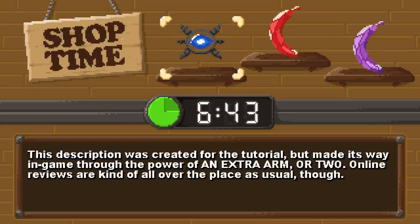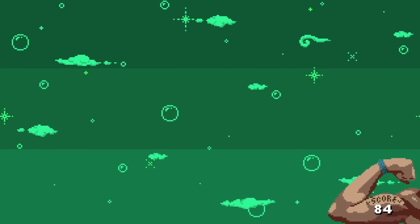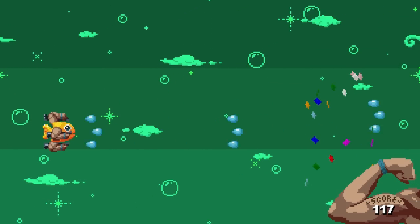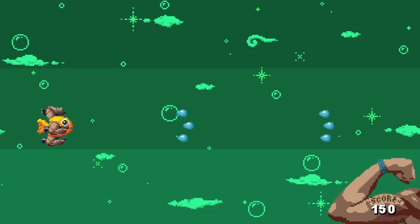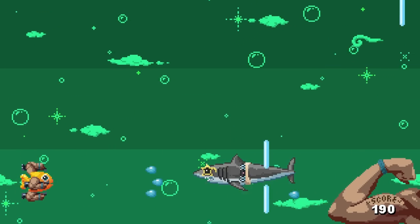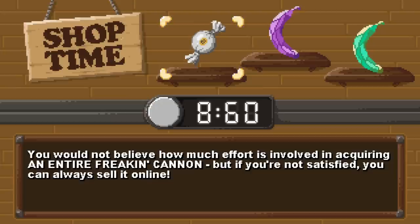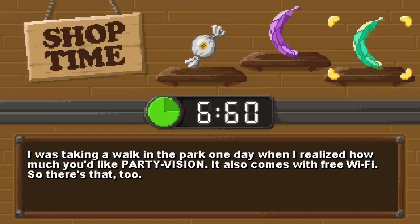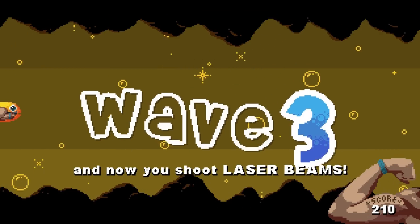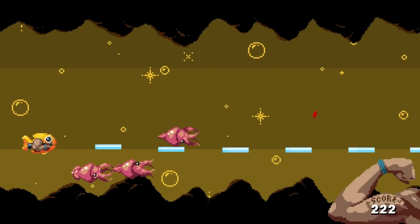Upgrade choices: extra armor two, severe loneliness, reinforced tail fin. Extra armor two — you have three guns! Three guns! If anybody got that reference, I appreciate it. Cannon, pew pew!